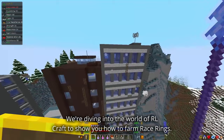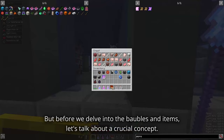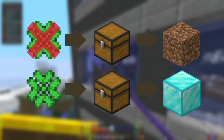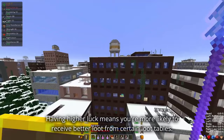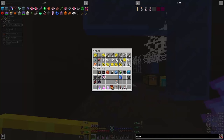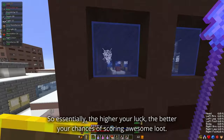But before we delve into the baubles and items, let's talk about a crucial concept: luck. What exactly is luck, and what does it do in RLCraft? Well, luck in RLCraft is determined by the weight and quality of each item. It's like your lucky charm in the game — having higher luck means you're more likely to receive better loot from certain loot tables. So essentially, the higher your luck, the better your chances of scoring awesome loot.